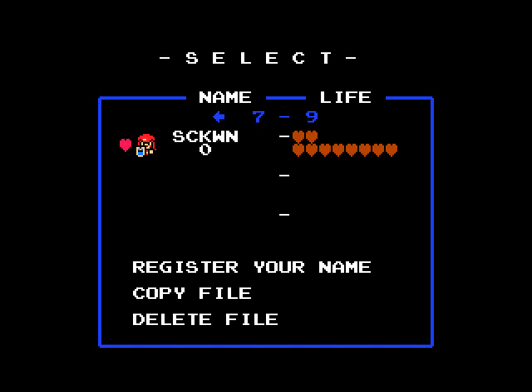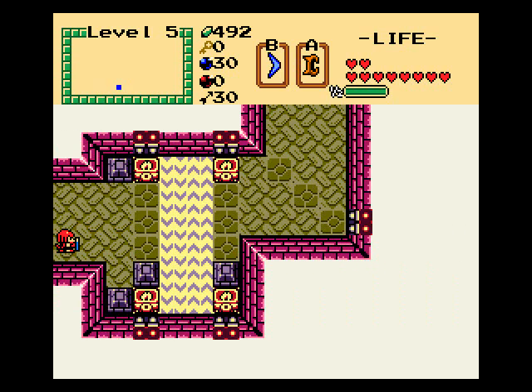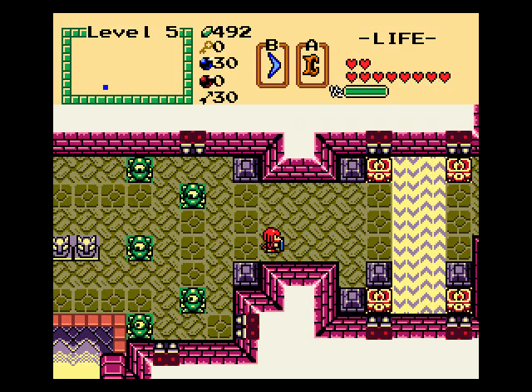Welcome back to more of S.E. Knuckles' Worst Nightmare. We're going to be starting off Level 5. We got Dark Nuts — the blue Dark Nuts.